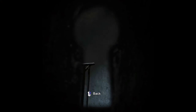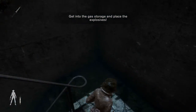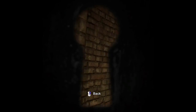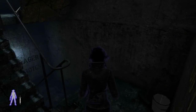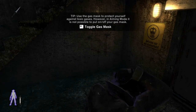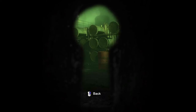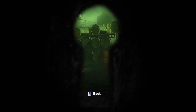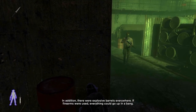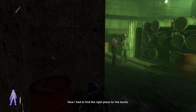This is the door — kind of forgot. Get into gas storage and place explosives. G for gas mask. That was the fuel depot — the room was full of poisonous fumes. There were explosive barrels everywhere. If firearms were used, everything could go up in a bang. Now I had to find the right place for the bomb.